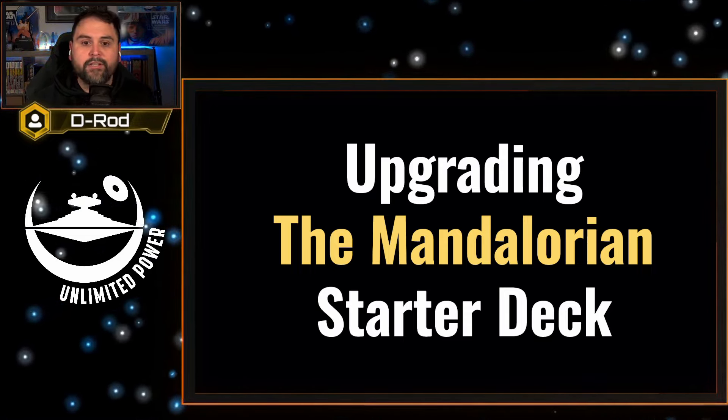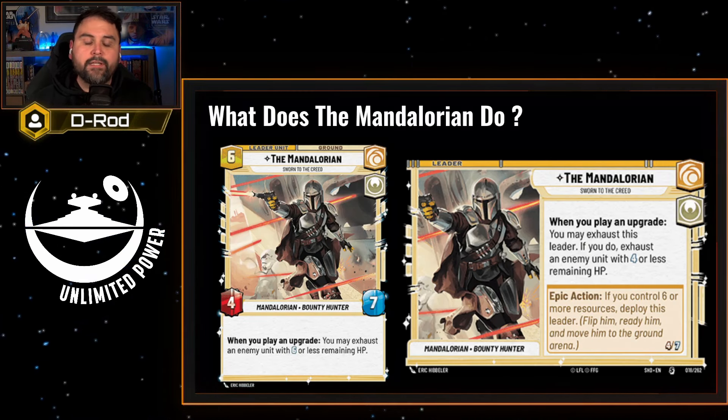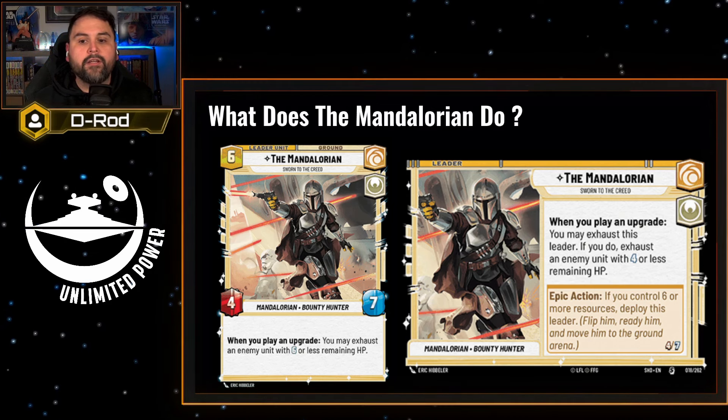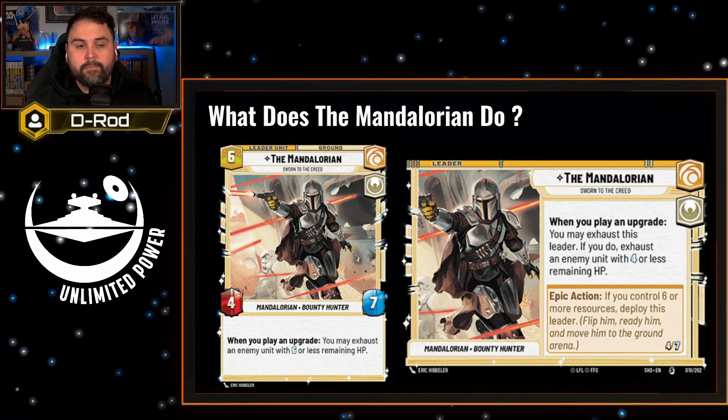Let's go ahead and take a look at what the Mandalorian does as a leader and a leader unit. As a leader, Mandalorian has the ability that says when you play an upgrade, you may exhaust him. If you do, exhaust an enemy unit with four or less remaining HP.